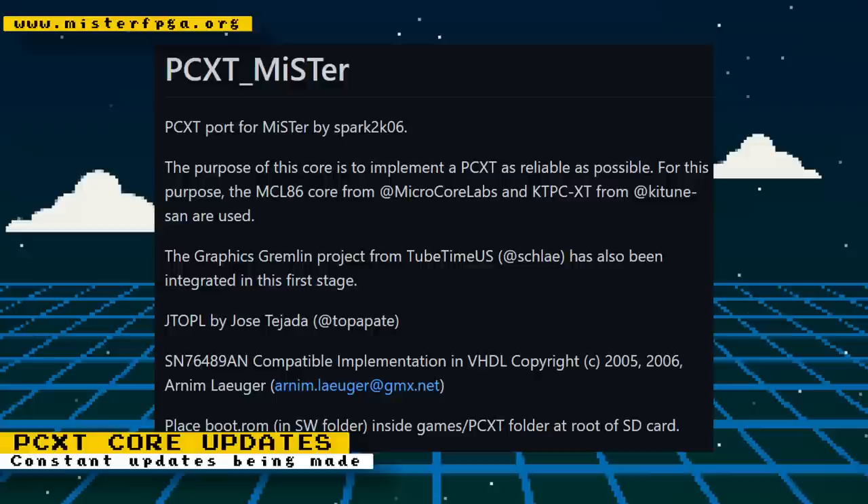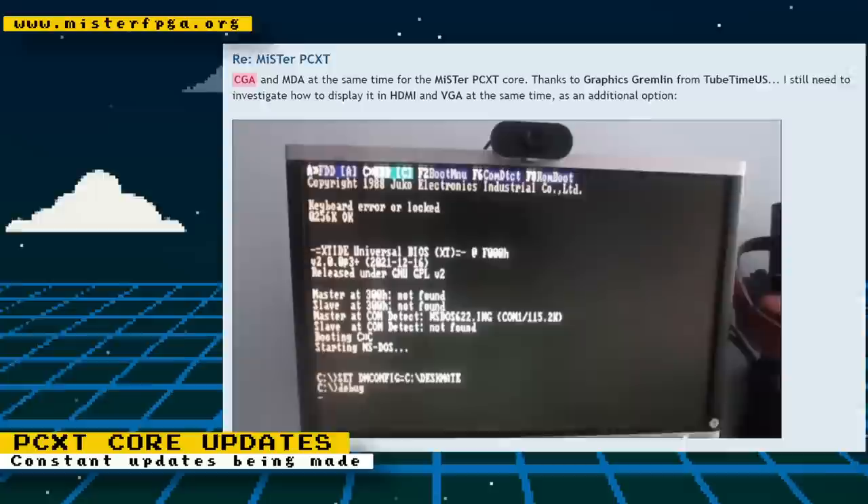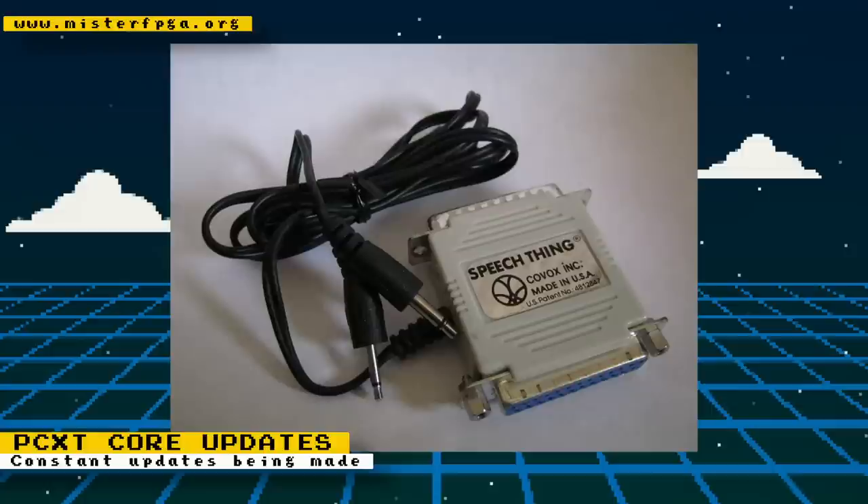There are lots of updates to the PC XT core by Spark2K06. Several core updates have been made since I last spoke about it. Notable updates are: MDA and CGA modes now work at the same time, giving you the ability to use virtual dual monitors, and you can switch between them in the on-screen display. The developer is still trying to get them to work with HDMI and VGA at the same time so you can use two real displays. There is also Sound Source and Covox Speech Thing support — these were low-cost parallel port devices that offer digital audio support for PCs. There are many other fixes and tweaks, so check out the GitHub for a full list of changes.